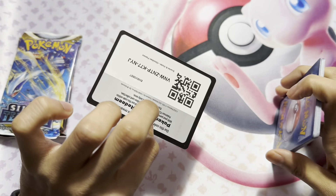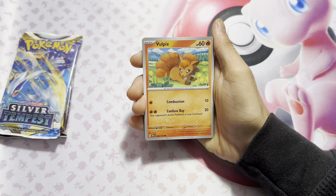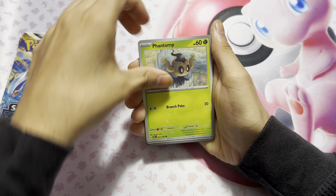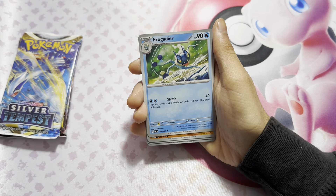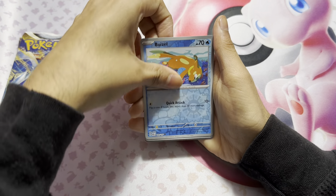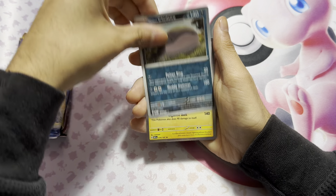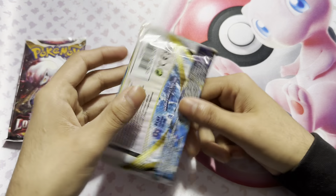Here is the code card. So we'll take a Froakie, a Vulpix, Phantom, Teen, a Frogger, Stunfish, Zizzle, Blitzel, Coatser, and a Thunderous. Now we do have a Silver Tempest.